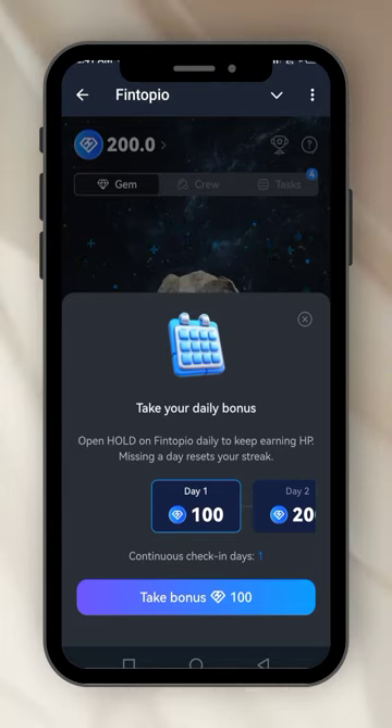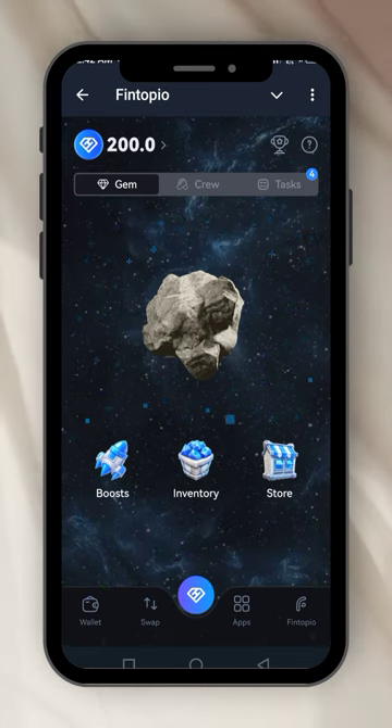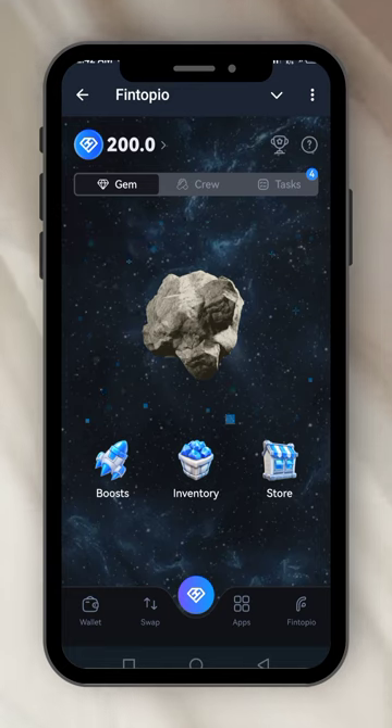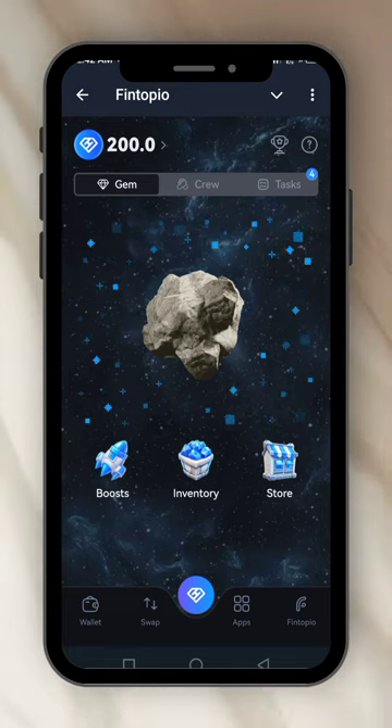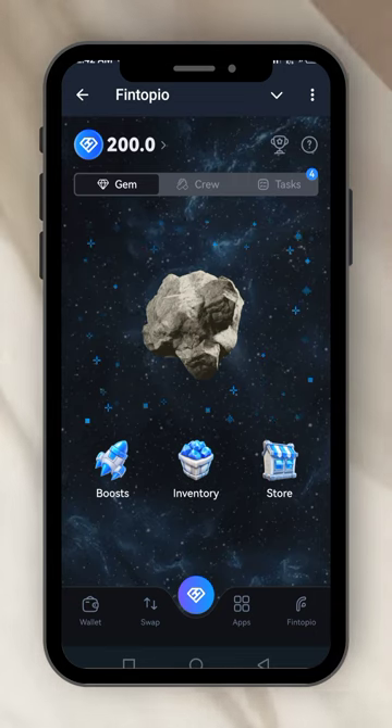This one is called Fintopio, and I believe it's really going to cook because of the kind of people behind this project. It's an exchange but they also have a gaming, mining or farming game inside. Let's learn how to farm it — click on my invite link in the comment section and get started immediately. I always say you should not get discouraged because some airdrops give dust and some cook. I believe this one is going to cook very well.